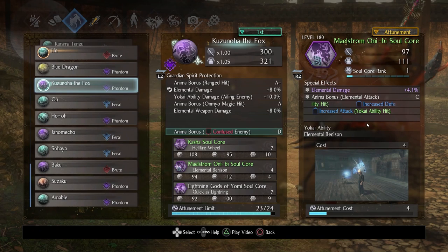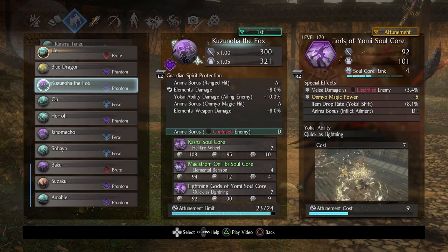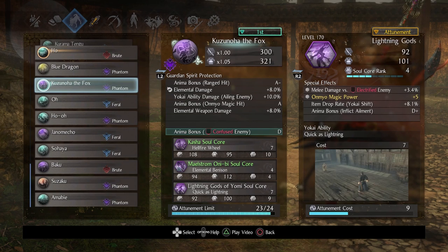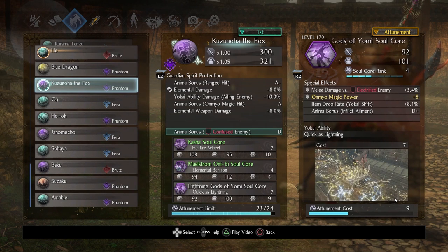I didn't have yokai ability key pulse on any of my cores for the phantom setup, so I'd recommend getting that. This core has increased defense and increased attack — nice stats — but it's mainly your quick cancel core and it's very valuable. Last but not least, Lightning Gods of Yomi is a really powerful core. As you can see, you move and inflict a lot of lightning, so it doubles as both a reposition and a lightning application.